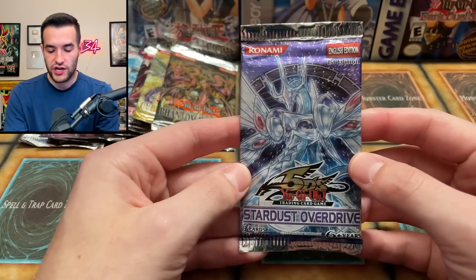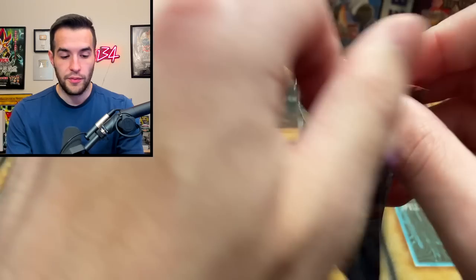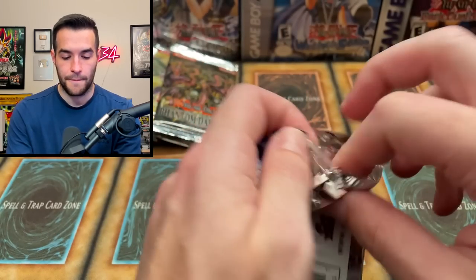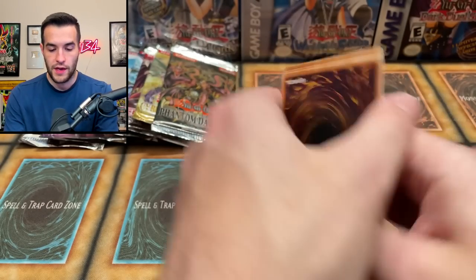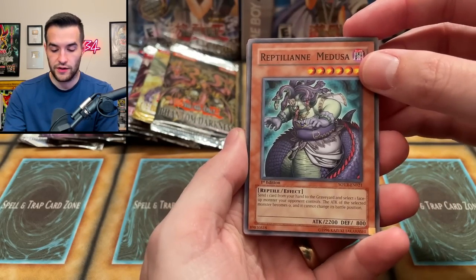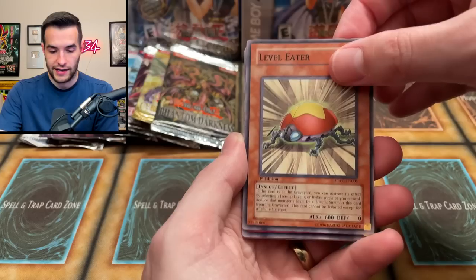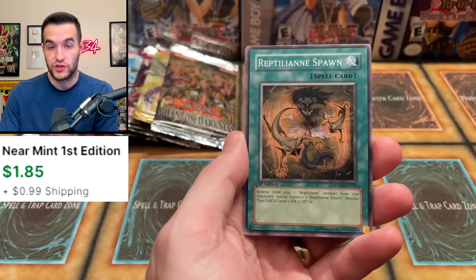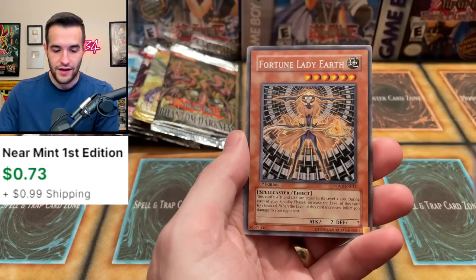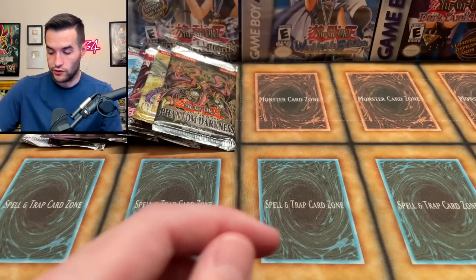On to First Edition Stardust Overdrive — this is a big pack, very expensive, probably the most expensive pack we've opened today. Can we pull that Ghost Rare Majestic Star Dragon? Let's do three. Retillian Medusa, Acheleon, Insect Neglect, Level Eater, Spider Egg, Reptilian Sila. I just want to make sure when we pull this Ghost Rare we're recording. Spawn, Fortune Lady Earth, and we have a Wolf in Sheep's Clothing — just a regular common. That's okay.